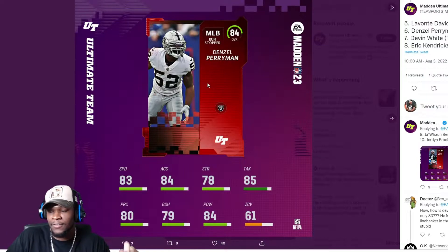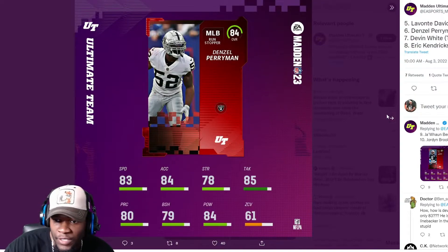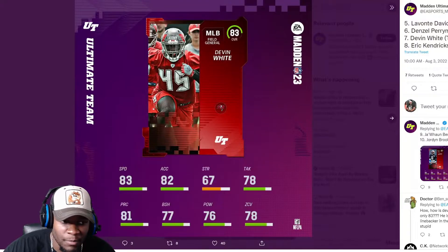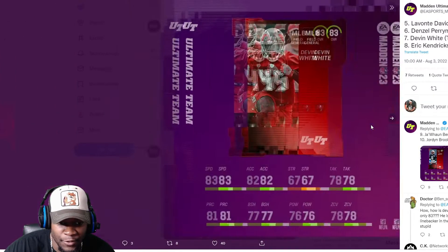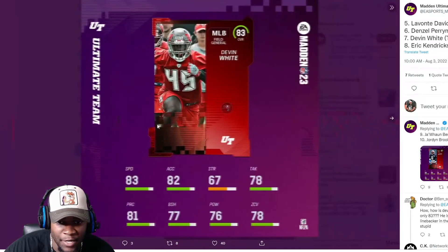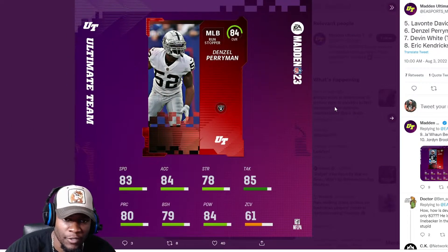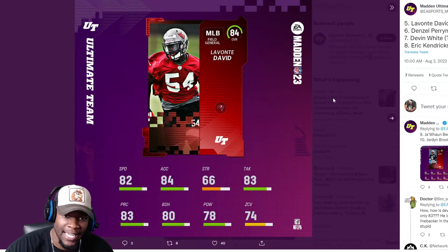Then we have Denzel Perriman — 83 speed. You're telling me Denzel Perriman and Devon White are on the same speed scale? 84 acceleration — Devon White's acceleration makes Denzel Perriman better right off the rip. Even playing the run, block shed is similar: 77 vs 79, play rec is 81 vs 80, tackling is close. Denzel Perriman has more strength and more acceleration, but no zone coverage.